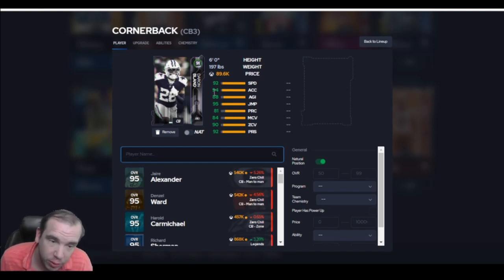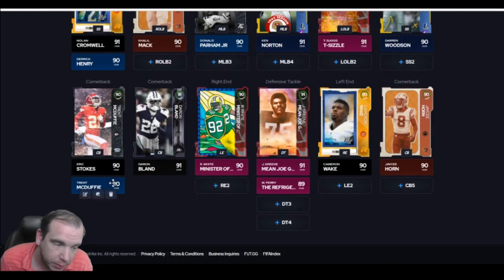Bland, 92 speed, 94. This guy is super fast. He's 6' tall. Leave him in zone — like I always say, get 90 man. He can't get it, so be careful with that. But 89k for 92 speed is pretty crazy. Give him a chance.